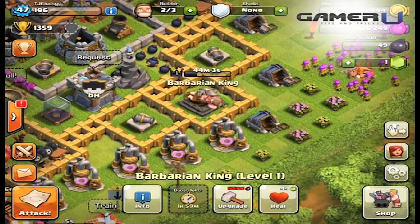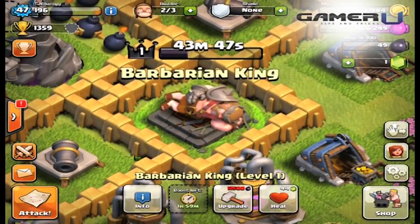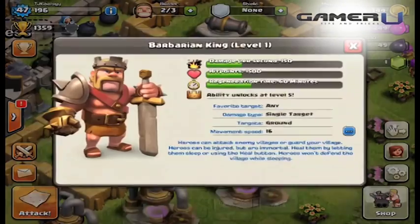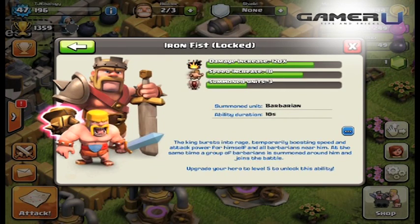Welcome to GamerU's Clash of Clans Barbarian King tips and overview. The Barbarian King is the toughest and meanest Barbarian in all the realm. His appetite for Dark Elixir has caused him to grow to a giant size. He can attack enemy villages or provide heavy protection to your village.